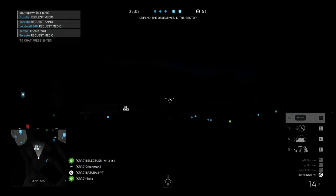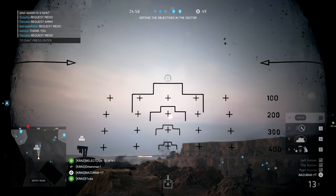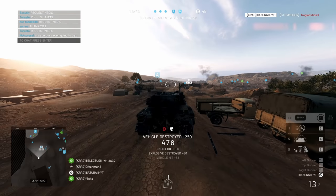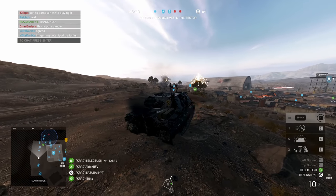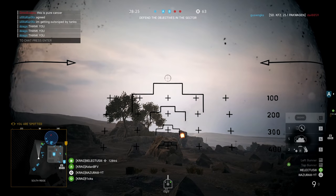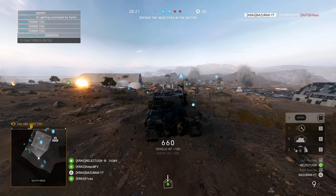Hey, what's going on everyone. Today I want to show you how you can land every single shot with a Sturmtiger. It's one of the best tanks in the game when used correctly, and leaves both enemy tanks and infantry in a completely helpless situation. I don't know how many times I have called this in on Aerodrome Breakthrough and it turned the tide completely by killing all 5 of the British tanks they get from the start.